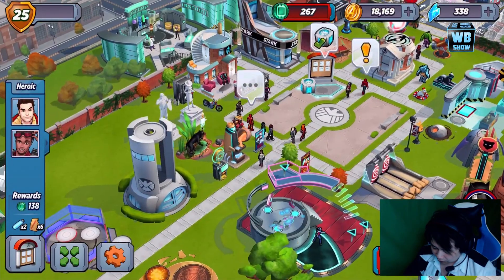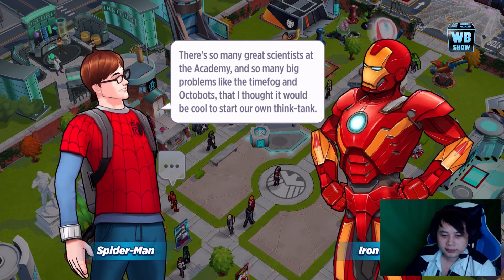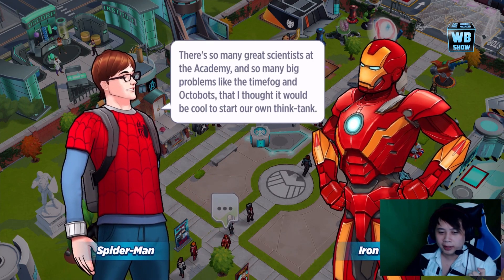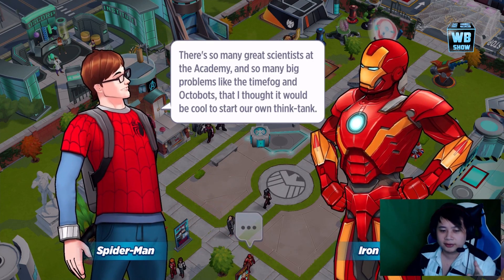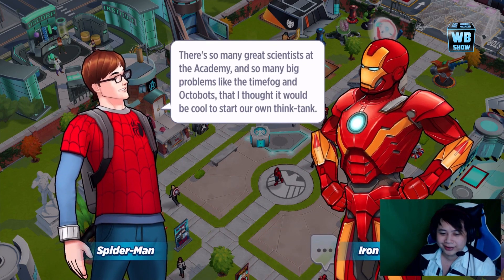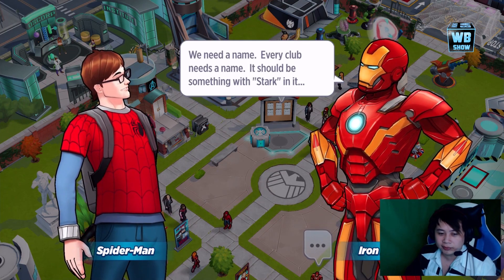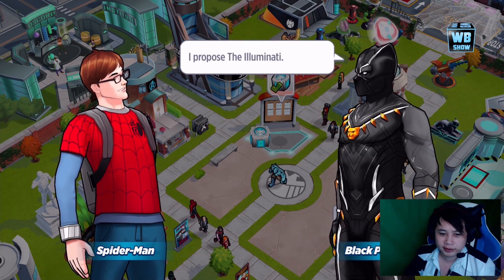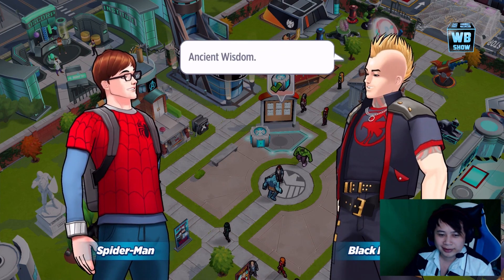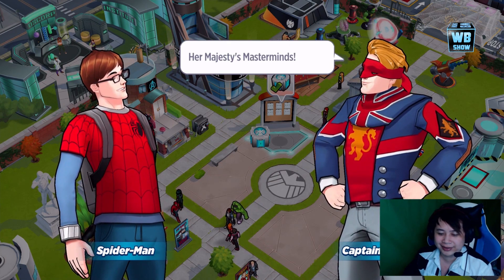What we're going to do is tap on the quest. We have Spider-Man here. 'There are so many great scientists at the Academy, so many big problems like time fog and octobots, that I thought it would be cool to start our own think tank.' Now they're gonna name it — every club needs a name, it should be something with Stark in it. You kind of noticed he was gonna say that. Black Panther popped in, and oh my god — Black Knight, Captain Britain.